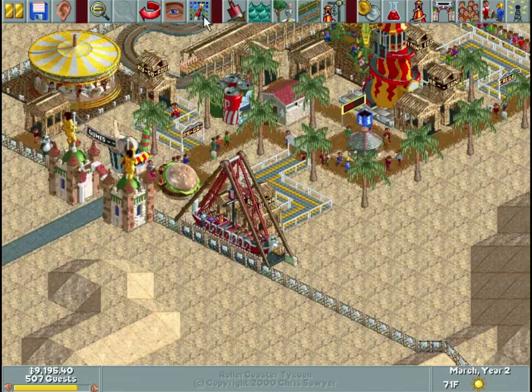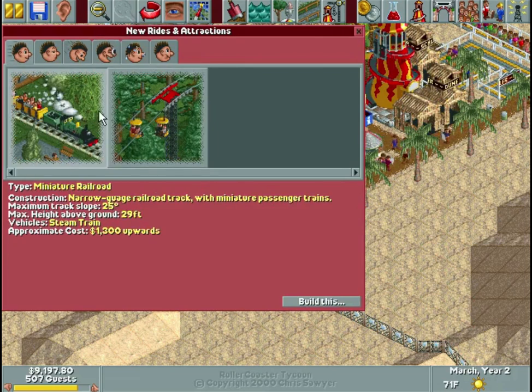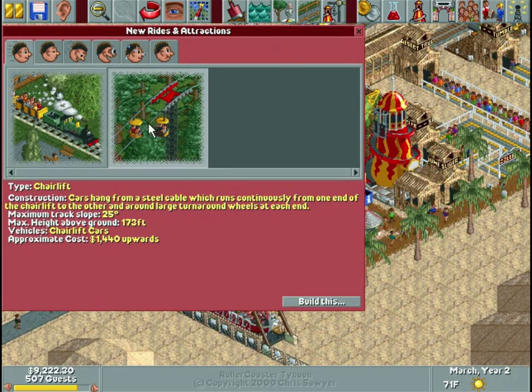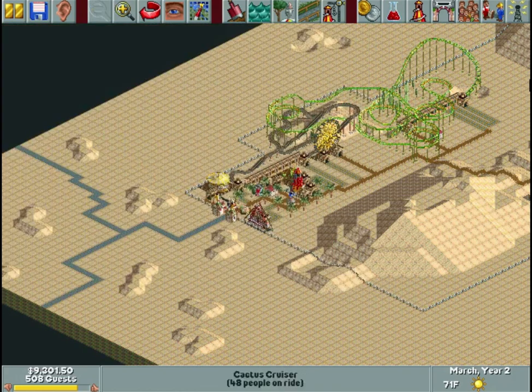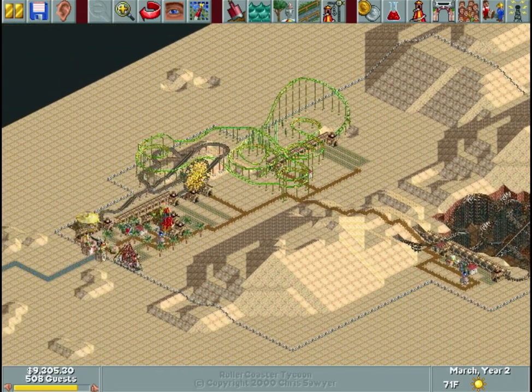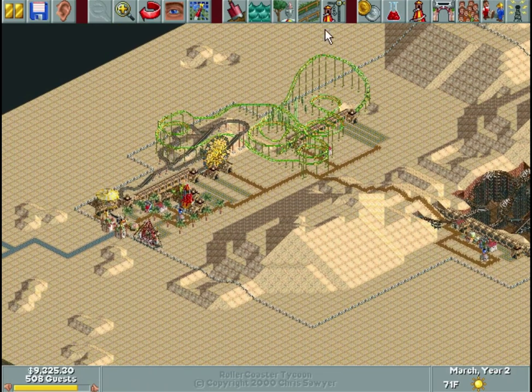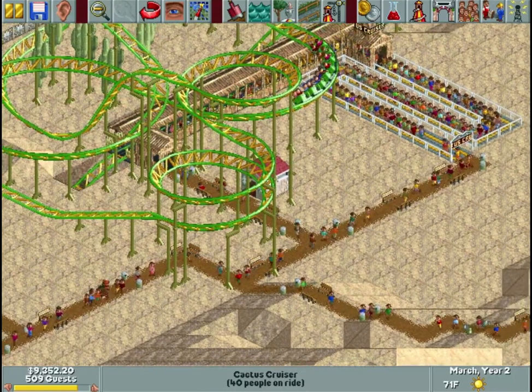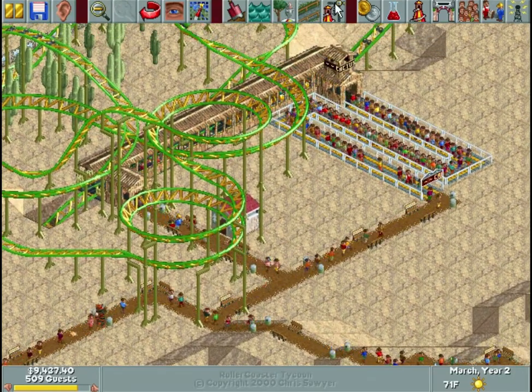What else do we have to build that we haven't built yet? We got the chairlifts last episode. I don't plan on building any transportation rides, especially on this park — it's not big enough to really need it. People can just walk from one side to the other. I'll get into those transport rides when we get to the bigger parks where it becomes a little more necessary.